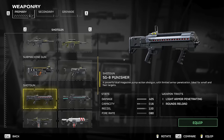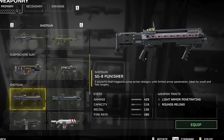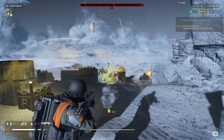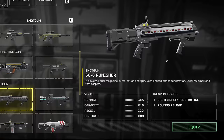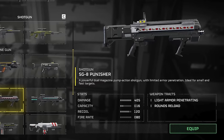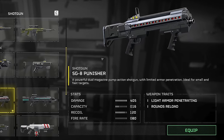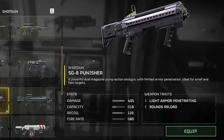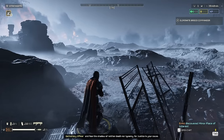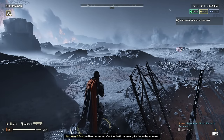The SG-8 Punisher is a powerful dual-magazine pump-action shotgun with limited armour penetration, ideal for small and fast targets. I actually disagree with this to some extent after having stress tested it thoroughly, but more on that soon. It has a damage output of 405, making it on paper the most powerful primary currently in the game, a capacity of 16 rounds, a girthy recoil of 120, and a fire rate of 80. It's light armour penetrating and reloaded a single round at a time. It's pretty much your classic vanilla shotgun archetype, firing pellets with reasonable accuracy to within around 40 metres.